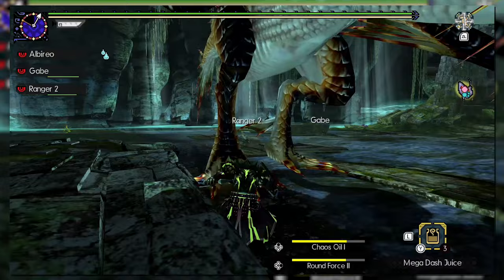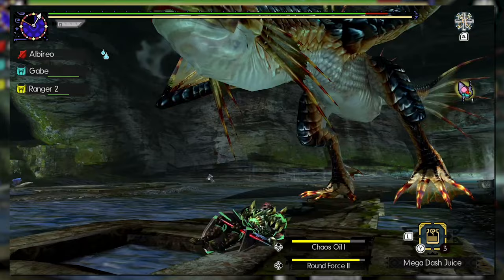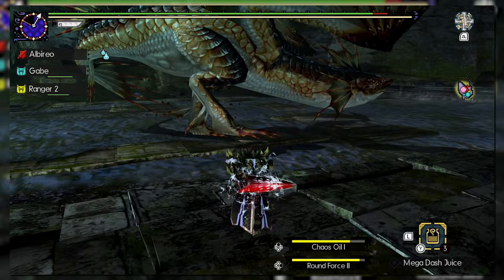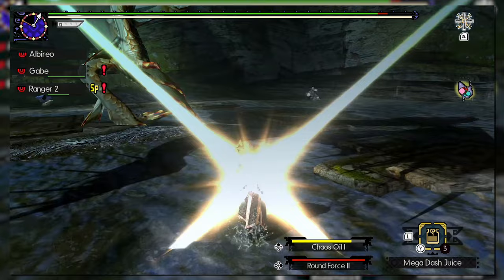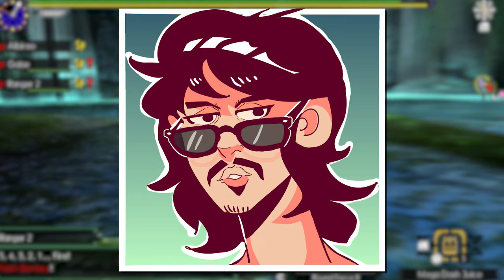Getting Tier 3 Chaos Oil is locked behind a Hyper Gold and Silver Los quest that will have you pulling your hair out. Round Force is the other major art inclusion — essentially making you invincible during its animation, it's a spinning attack with wide range and high damage, useful for maintaining DPS against aggressive monsters. A significant portion of your damage output can come from this ability, and not utilizing it can seriously cripple you as a sword and shield main.